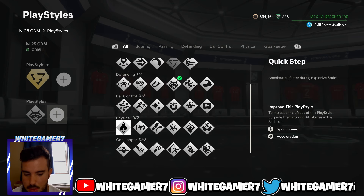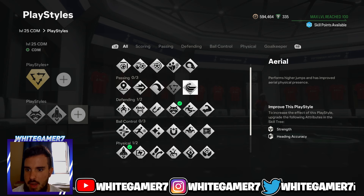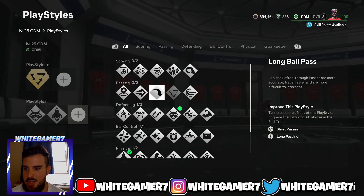Then we're gonna go with Quick Step because this will allow you to accelerate quicker if you're ever caught off position and need to track back, or if you need to push up a little bit. For your last playstyle slot it's all up to you. If you prefer to jump higher and have more aerial threat, go with Aerial. If you're a CDM that intercepts the ball and likes to do a lot of lob passes, go with that one. You can also go with Ping Pass — when you do R1+X or RB+A, the ball will travel much quicker on the ground.